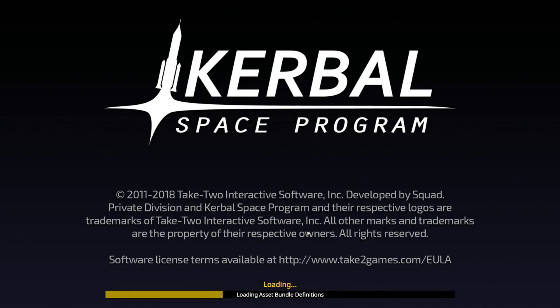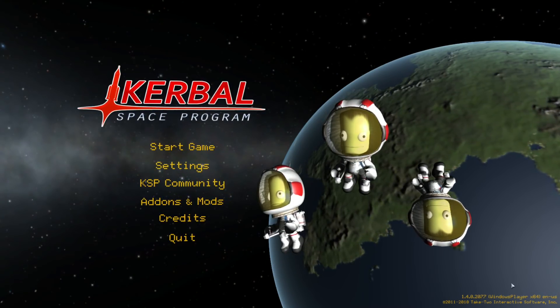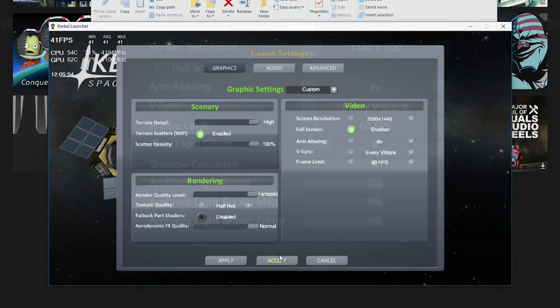The menu screen looks the same. But the first problem was when I wanted to change the game resolution — the buttons were unresponsive and I had to close the game and set it up from the launcher. So, another try, and now with a proper resolution and max graphic preset.